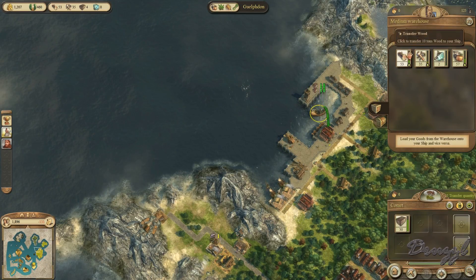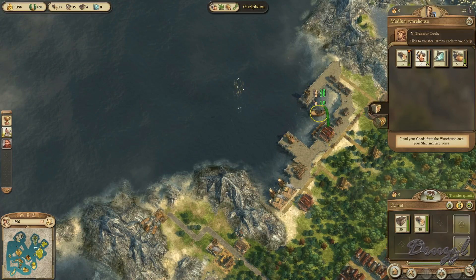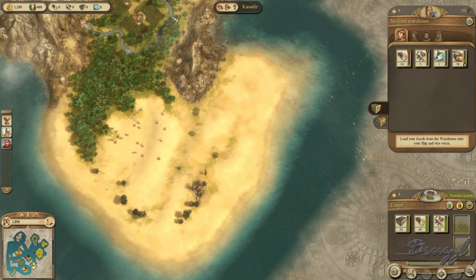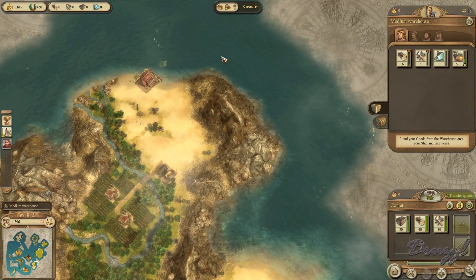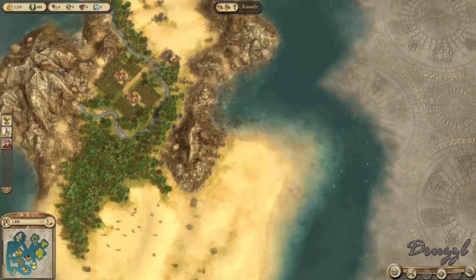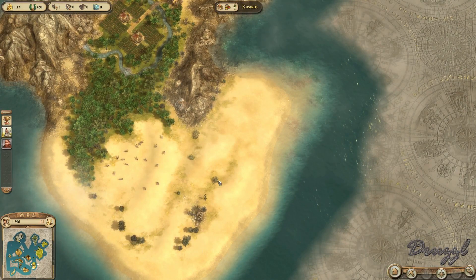We'll take three and three — actually four and three — and come down here. I have a little place here where I can put in nomads, and then a nice large space down here for nomads as well.